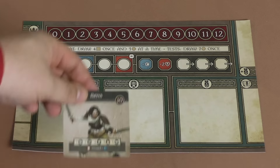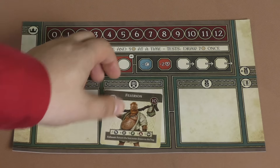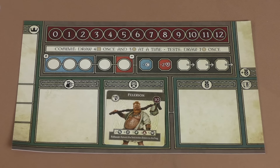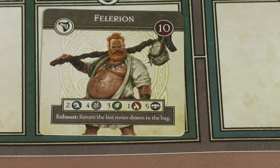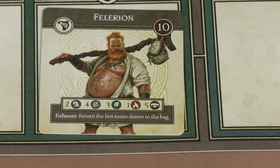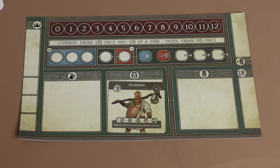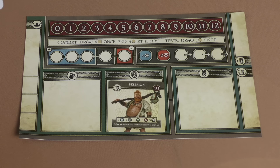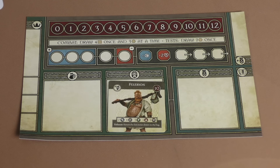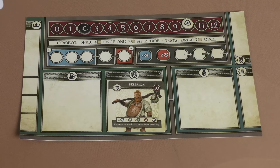Each player is going to have a hero. So if I pick Felarion, they're going to have on their card a bunch of runes thrown into their bag: two water runes, four wind runes, three earth runes, one fire rune, and five dark runes. They also have a special ability. Players are also going to start with a few pieces of starting equipment. You have two trackers at the top of the board — one keeps track of your life and the other keeps track of chronicle points. Many things will give you chronicle points, which you can spend to activate cards and abilities.